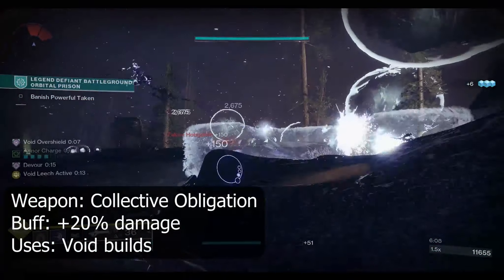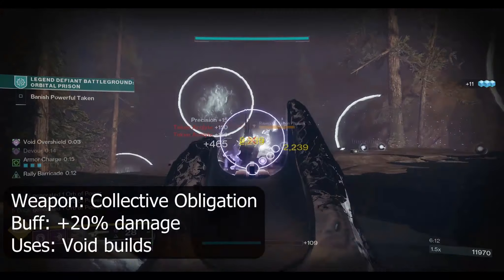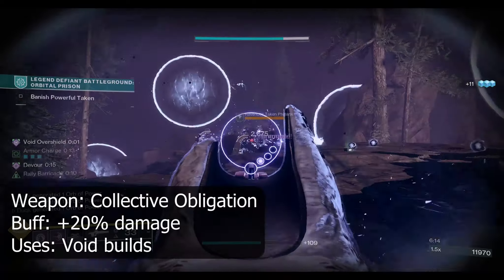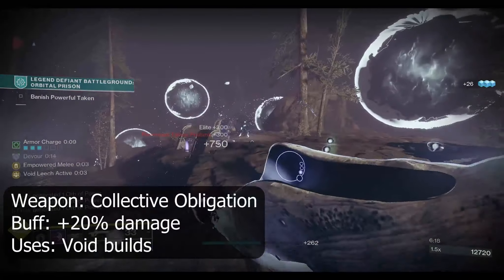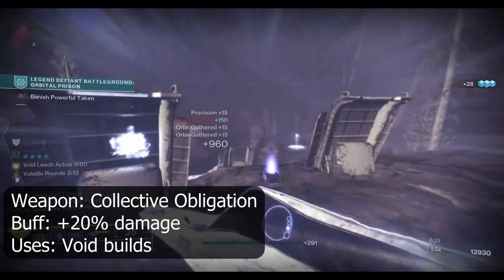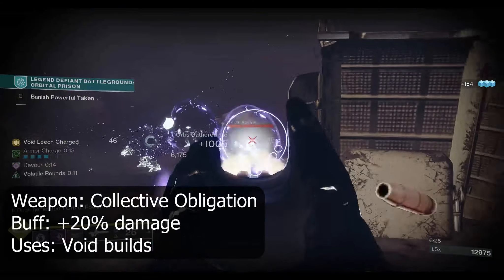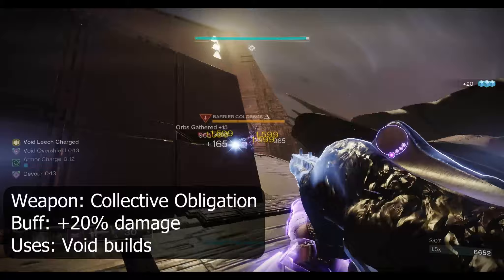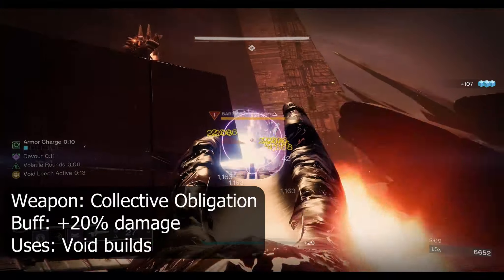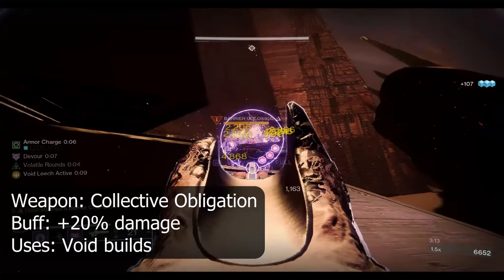It has a lot of strong support around it in Season 20. Volatile Flow will ensure you have at least one debuff available at all times, with Weaken and Suppress being available from Void abilities on any character. The artifact mods Void Weapon Channeling and Breaches from Beyond also benefit from this weapon. It synergises with all the existing top Void builds including Contraverse Hold Warlock, Heart of Inmost Light Titan and Gyrfalcon's Hauberk Hunter.